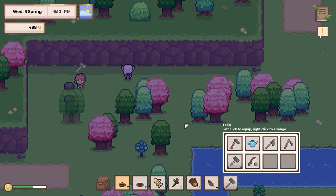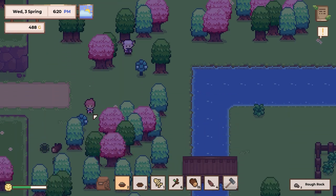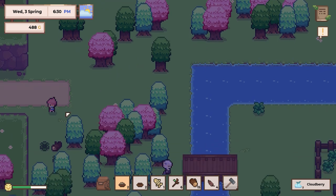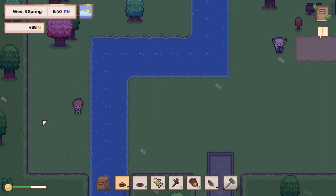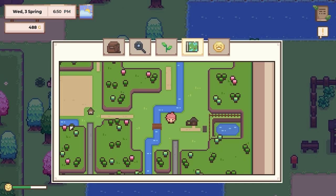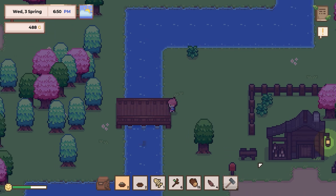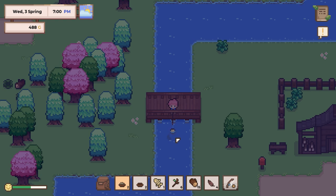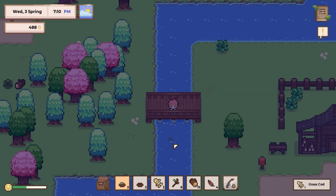I'm going to smash these rocks. And what do we have? Oh yeah — so these are cloudberries. I keep thinking they're like saplings or something. I went the wrong way. I guess we could go over here, we'll go around. There's a fish here now. What do we end up getting? A grass cod. I think that may have used up all of our bait.